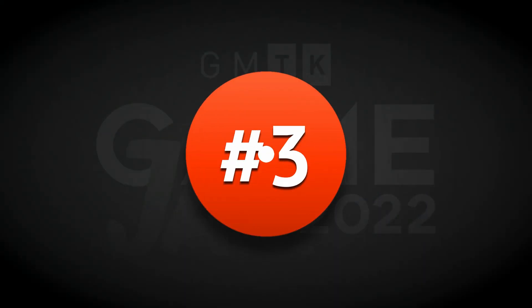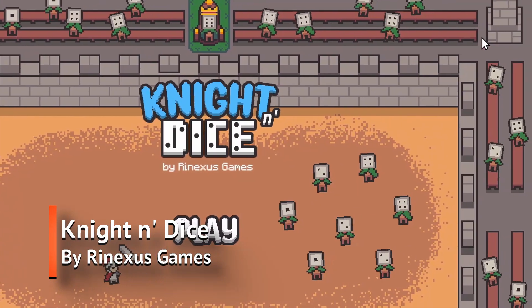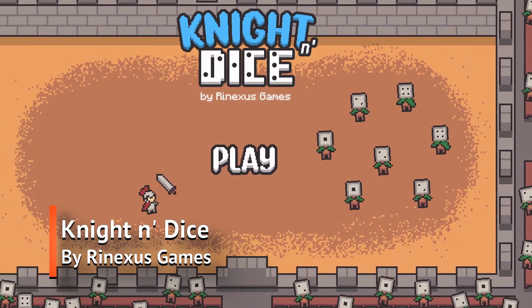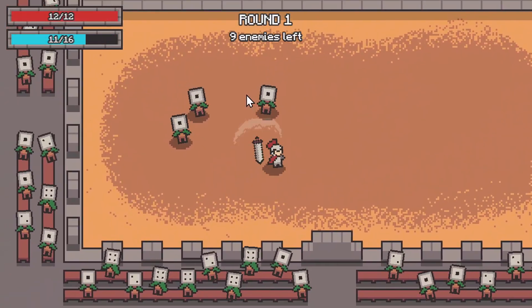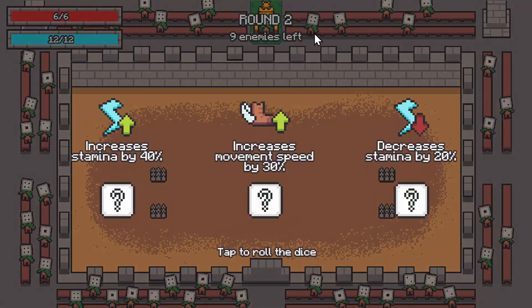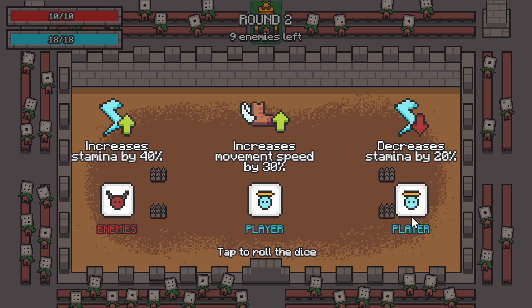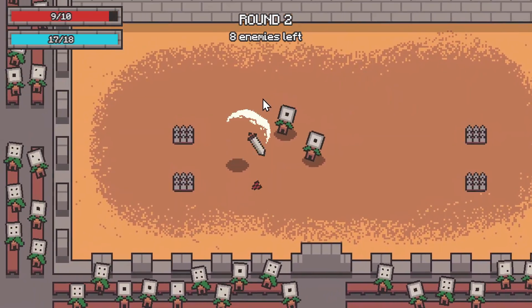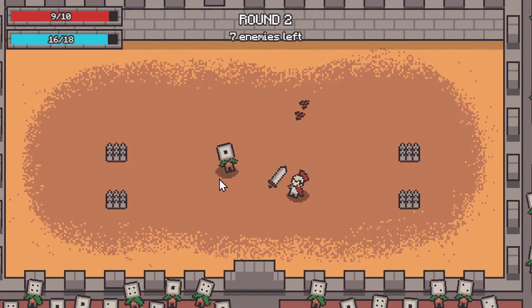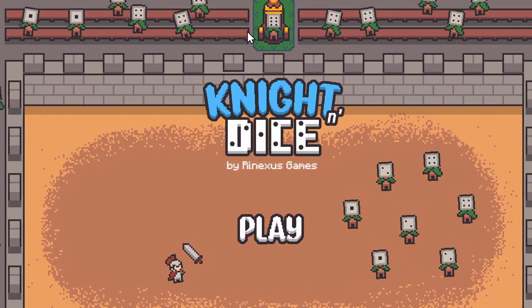And in 3rd place we have Night and Dice by Renexus Games. It's an arena brawler game that takes a game mechanic you'd usually see in a game like Nuclear Throne — where you pick from 3 different upgrades — and changes it to apply to either you or the enemies based on a dice roll, which is an interesting twist. The game is fun to play, but my favorite part is how all of the enemies are these anthropomorphic dice people, and what I'm assuming is a Caesar dice is a really nice touch.